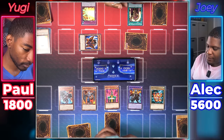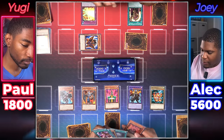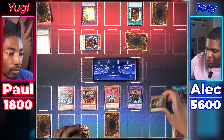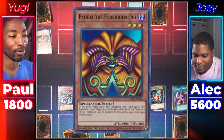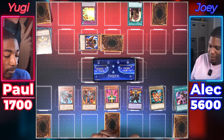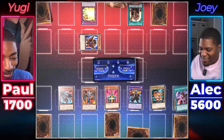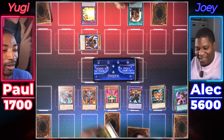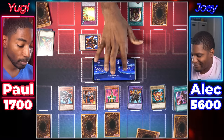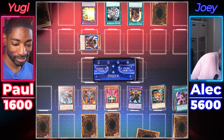Draw for the turn. Let's use the effect of my Black Stone of Legend — I can shuffle in a level seven or lower Red-Eyes monster from my graveyard to the deck and then add my Black Stone to hand. We'll shuffle in Red-Eyes Archfiend of Lightning. Baby Dragon will attack — you attack Exodia the Forbidden One. I'll pass. I draw, set and pass. I'll draw. Baby Dragon attacks — you attack the Left Leg of the Forbidden One. This man is getting all the pieces in the graveyard.